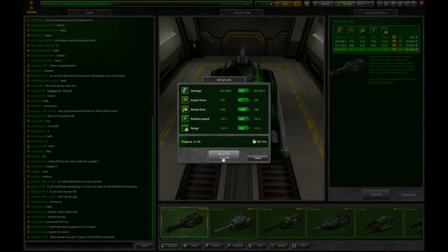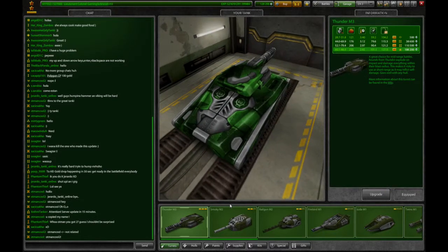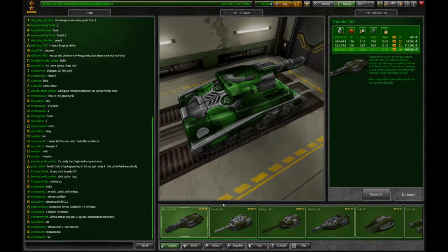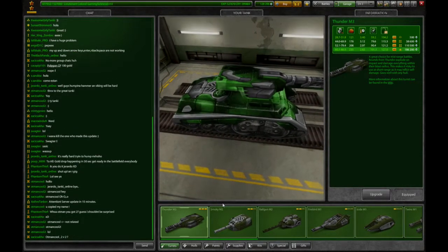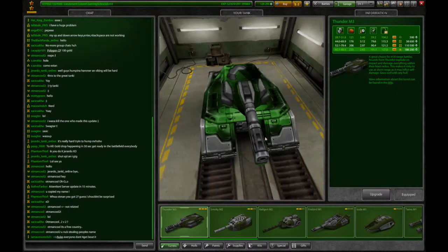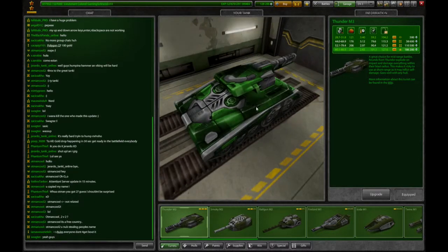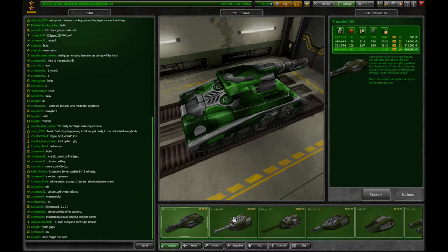The next upgrade is gonna be 2500 crystals — it's gonna be a lot. I hope they have a sale on micro upgrades for Valentine's Day, because they had a 50% off sale on micro upgrades last time. I absolutely adore this thing, especially if you grind with it. It's definitely a beast to use, especially against noobs. I'm always on EN3 because I want to play with noobs.